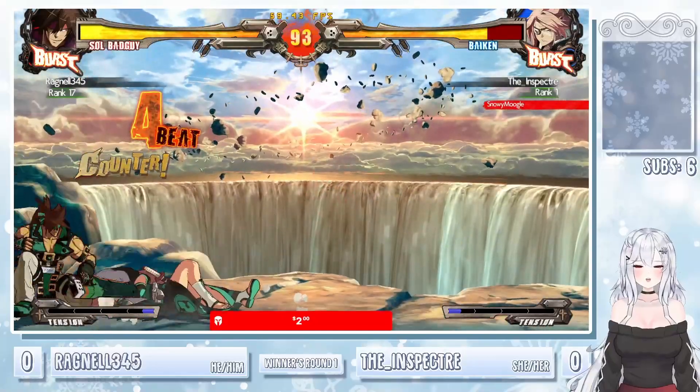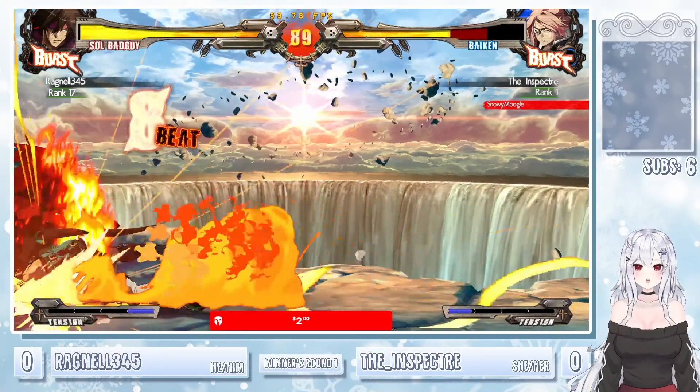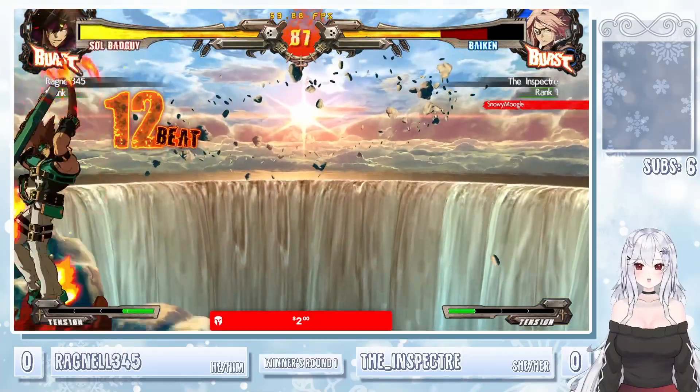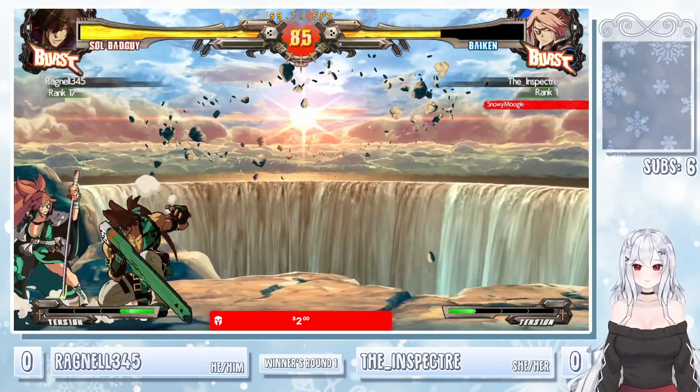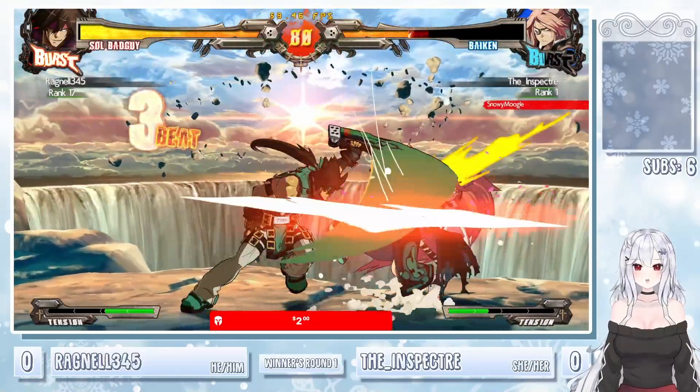Here we go, we got Ragnale and the Inspector. So Ragnale going Sol here — I've seen him go Sol in Plus R as well. We'll see how the skills translate to this game. Meanwhile, Inspector going Ky, and Ky that I've ever seen is actually like decently popular in this game.